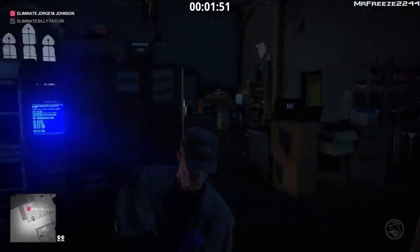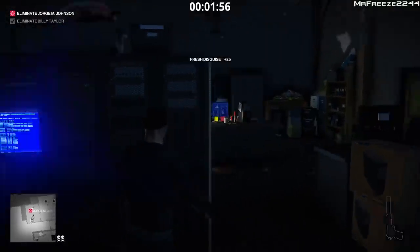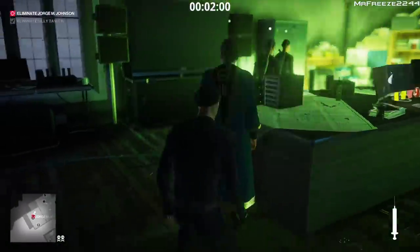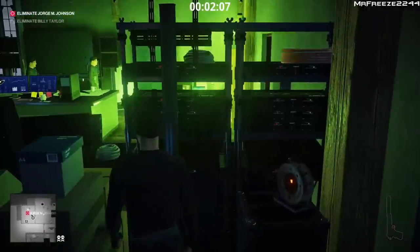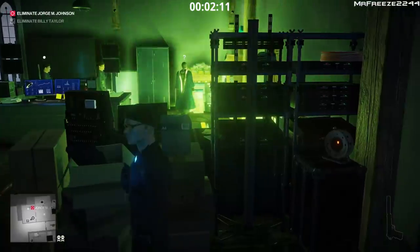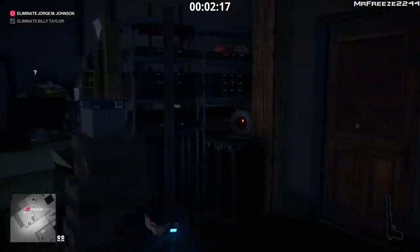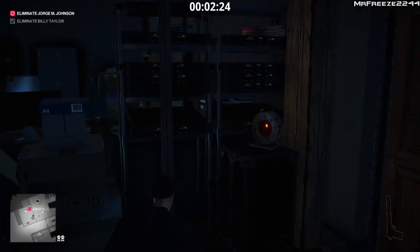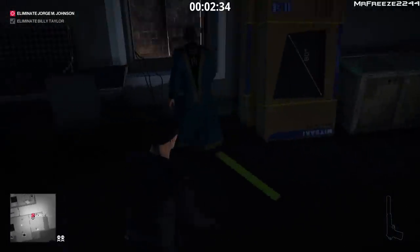Change disguises and pull out the flare. Throw it in the corner of the room — it's going to distract the two guards and the target. This time pull out the emetic syringe and stab the target from behind. If you have a second modern lethal syringe, use that and eliminate the target straight away. Otherwise, the target will investigate the flare first before getting sick, so wait for him to become ill and then toss him out of the window.